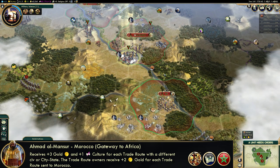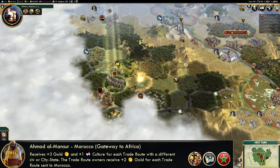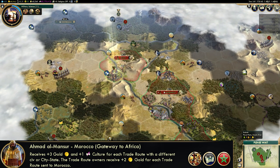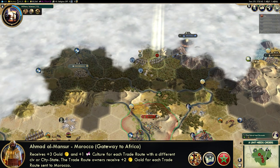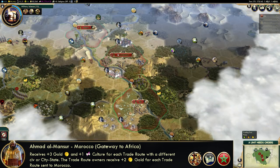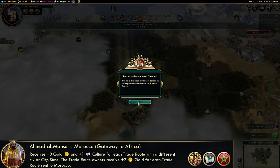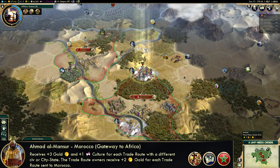This is Ahmad Al-Mansur of Morocco. As Morocco, you will receive plus 3 gold and plus 1 culture for each trade route with a different civ or city-state. This doesn't stack, so you can't send 5 routes off to America — it is indeed 1 trade route per unique civilization or city-state. In exchange, the trade route owners will receive plus 2 gold for each trade route sent to you. It's a nice deal for them, but a much better one for you.